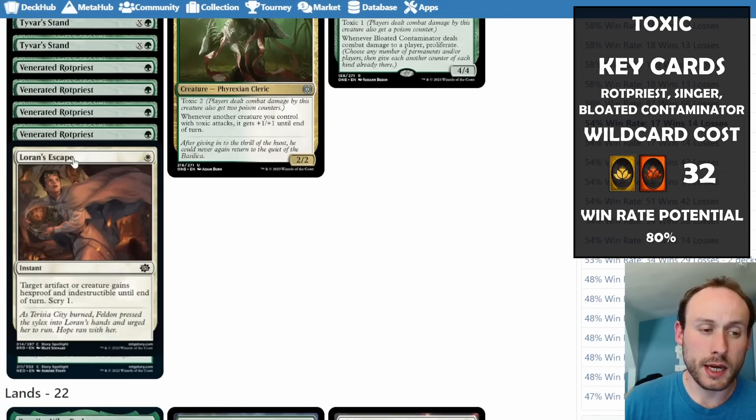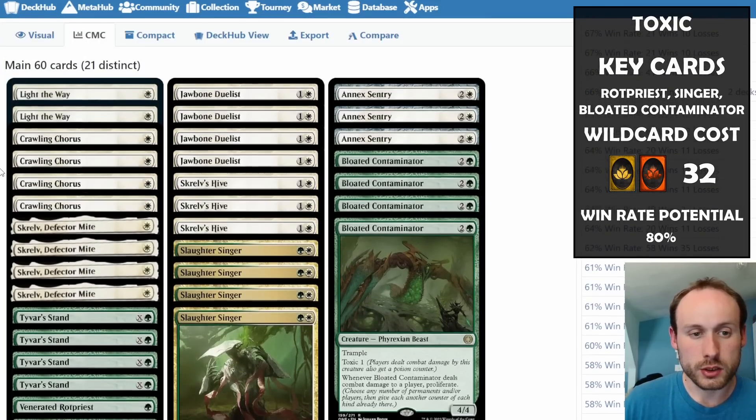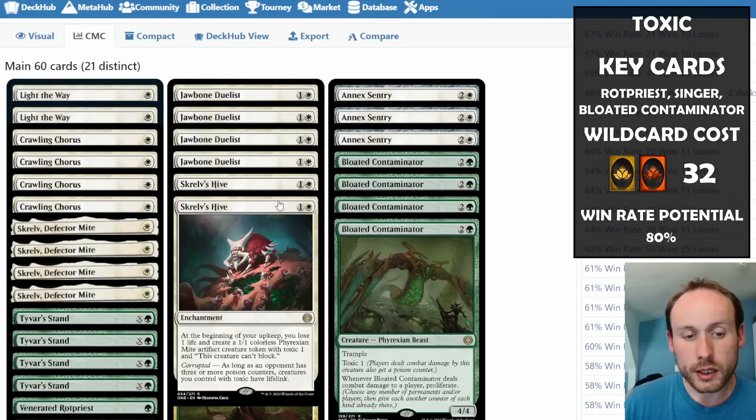Tamiyo's Safekeeping and Loran's Escape also protect your creatures. Skrelv's Hive makes extra Mites — more things for the opponent to target, and if they can't deal with them they keep building up poison counters. If you happen to get three or more poison counters on the opponent, all your creatures with toxic gain lifelink.